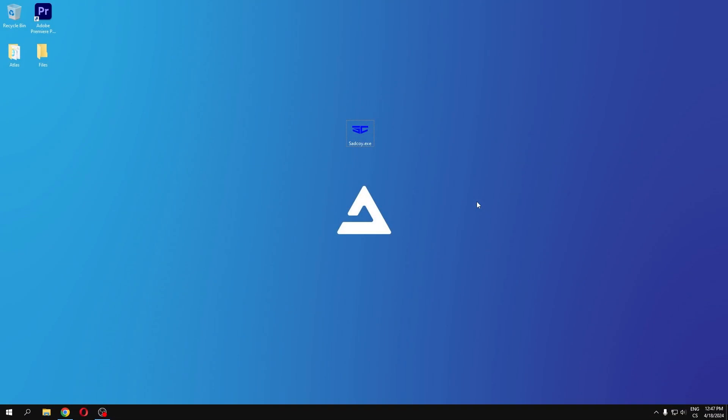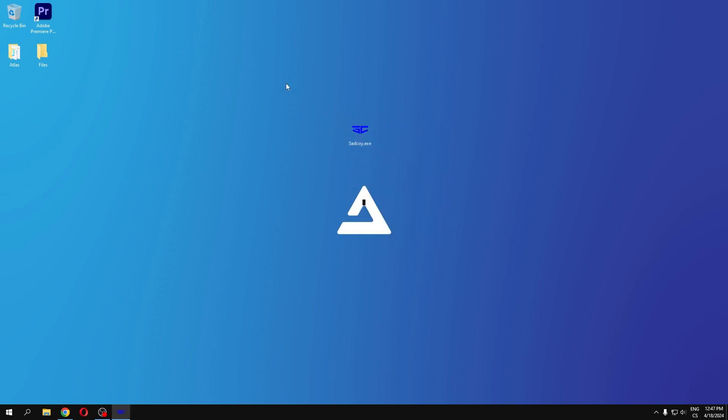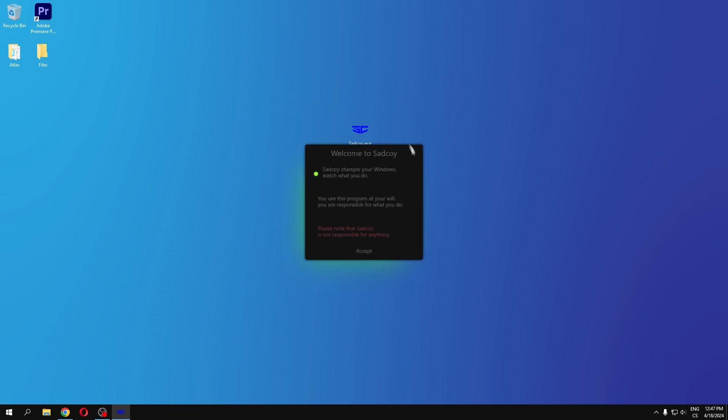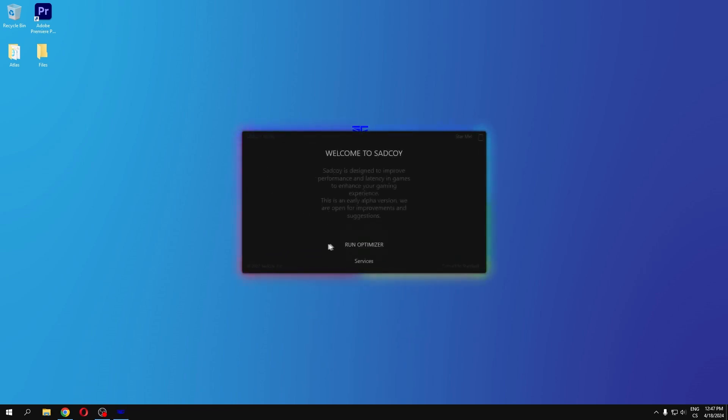After you download this software, which is named Satkoi, run it as administrator. Now you can see this beautiful welcome screen. Click accept.